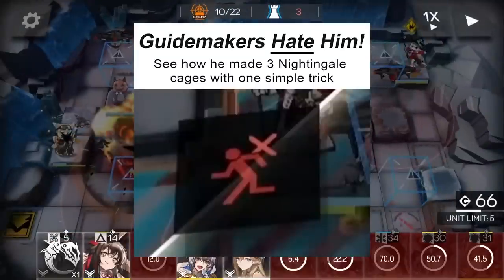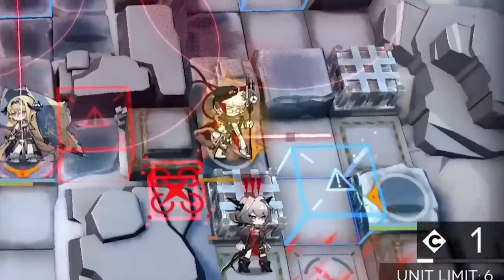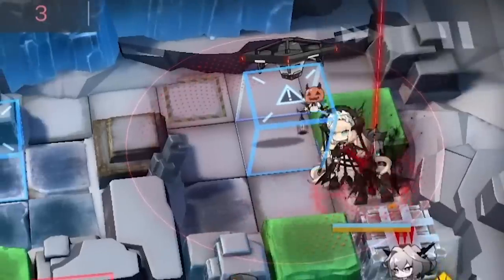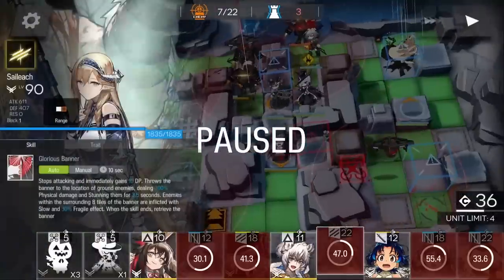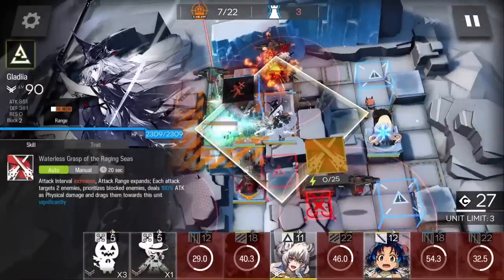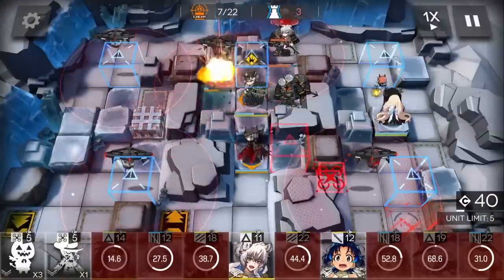Since I needed so many of her summons for bait, I abused this one simple trick Kyostin V doesn't want you to know. Step numero uno: deploy Nightingale. Basically, every time you deploy Nightingale she'll get two cages, and she carries over the previous amount of cages she had. Just like women's clothing though, Nightingale has no pockets, so she can only store three summons max.